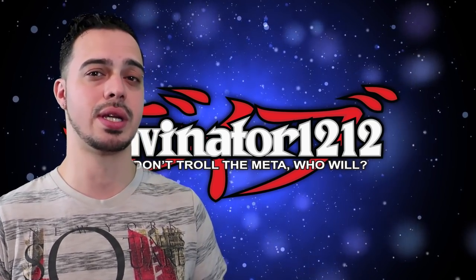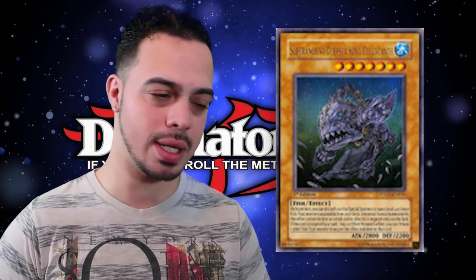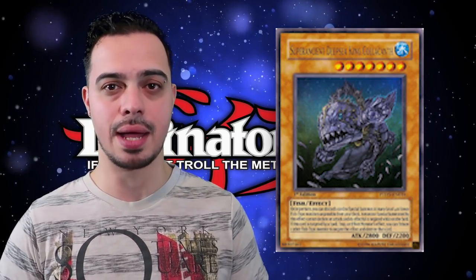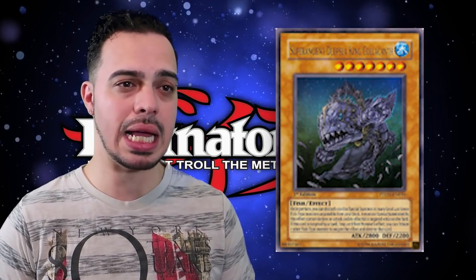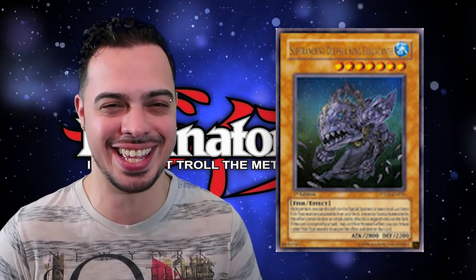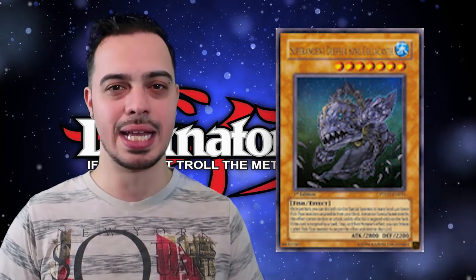Now we're on to our honorable mentions. First up: Super Ancient Deepsea King Coelacanth. This card states that you can discard one card to special summon as many fish type monsters as you possibly can from your deck, probably four, to your side of the field. Then if it would be targeted by a card effect you tribute one fish type monster you control to negate and destroy it. It's really good in a fish type deck and there was a solid OTK strategy using it.